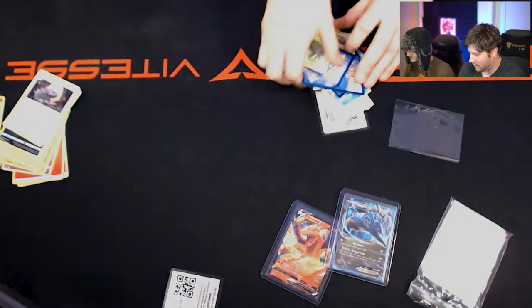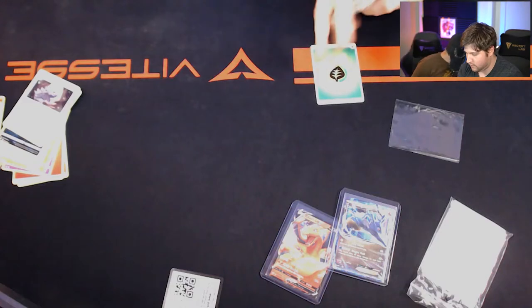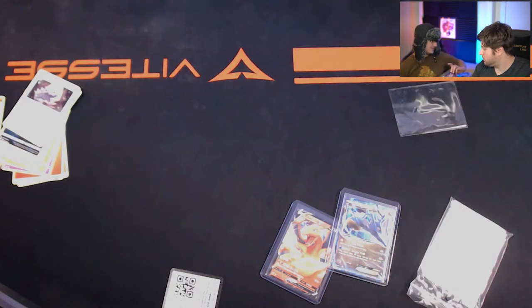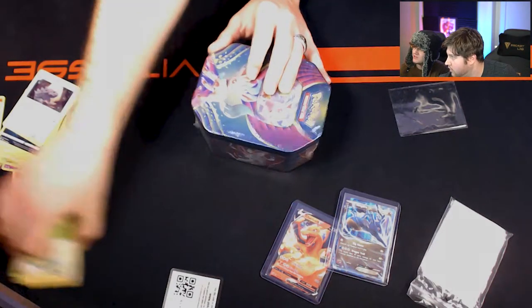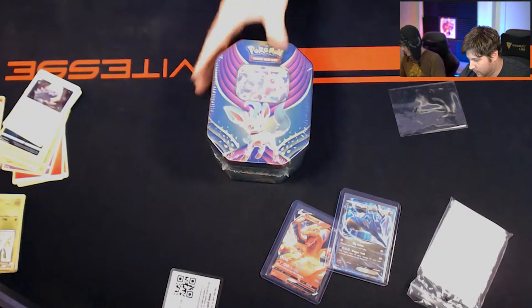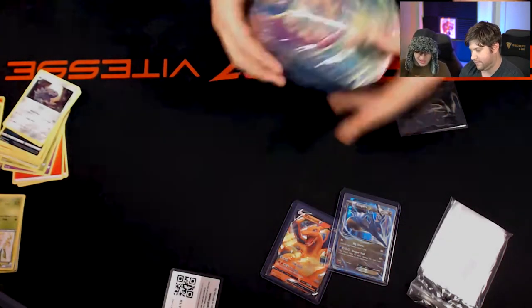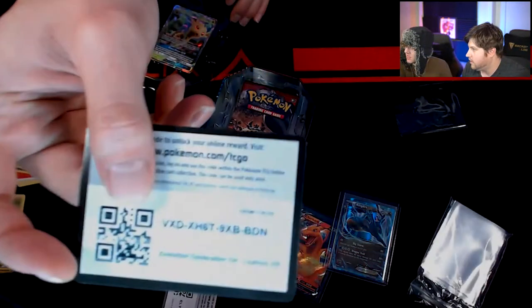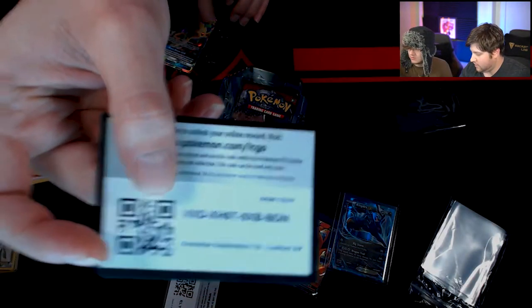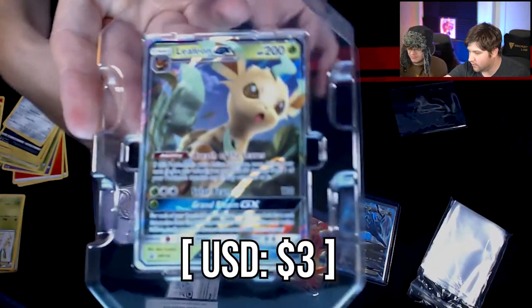Let's clear some of this stuff off and move on to another tin. Let's do the Leafeon because Leafeon is not the best in my opinion. I don't know if I'd switch an Eevee to a Leafeon, but let's just bust it open. Let's give him a quick look at this Leafeon — a Leafeon GX from these Eevee tins, and evolutions in there as well. What a cool thing. How many packs do we get here? Four in these — two Sun and Moon, a Burning Shadows, and a possible shiny Charizard.